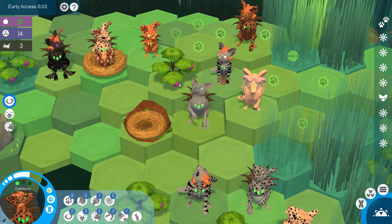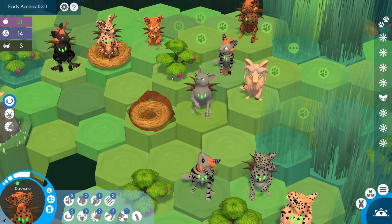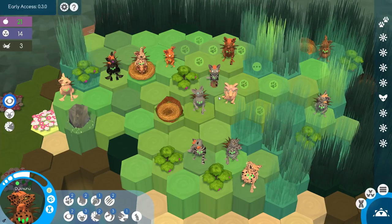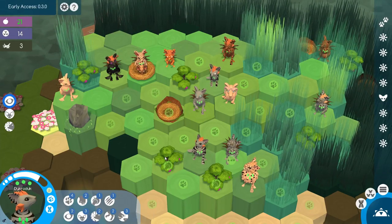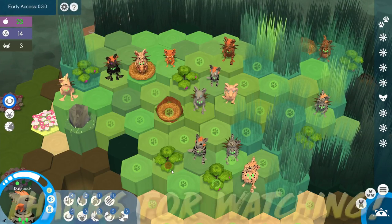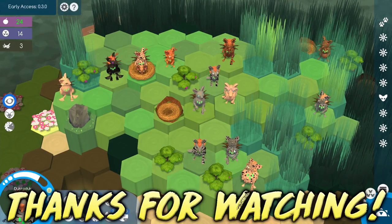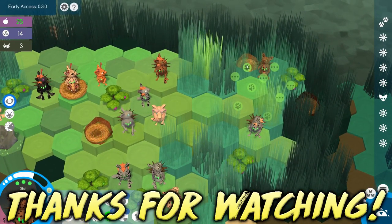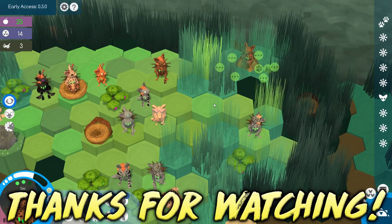I think you guys kind of get the gist of this game. Definitely leave a like and a comment letting me know if you want to see more. Again, it's Niche — a genetic survival game. It's still in early access, so it could still get more features or more bug fixes. I didn't encounter any bugs, which was kind of cool. I've just been gathering away and doing a bunch of good stuff. I think they were projecting a full release out of early access at some point in 2017, quarter two or three. But in the meantime, it is definitely available on Steam for a price of $18.99. So yeah, let me know if you want to see more. I'll see you then. Bye.